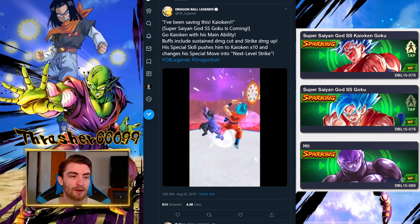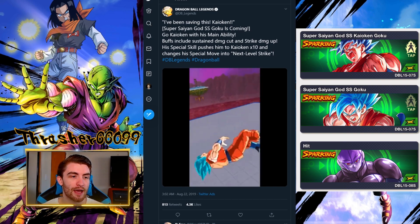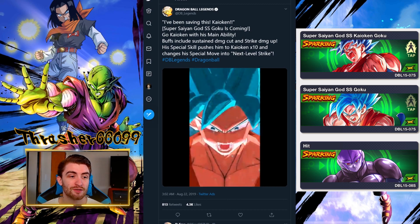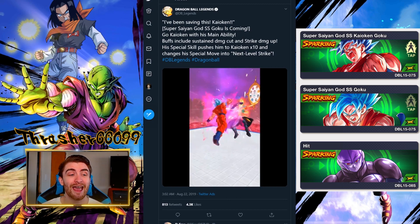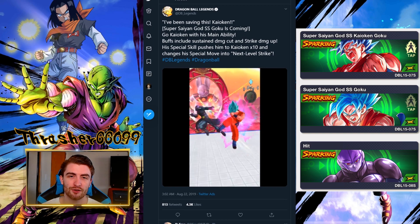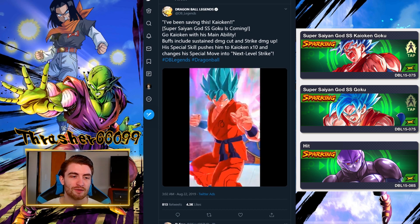Super Saiyan God Super Saiyan Kaioken Goku is coming — that is a mouthful. His main ability allows you to transform into Super Saiyan Blue Kaioken. Buffs include sustained damage cut and strike damage up, so he's going to be a strike-based unit. He's got the sustained damage cut probably when he is in Kaioken, though it doesn't really say anything about cover change.